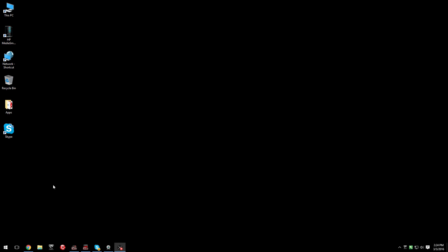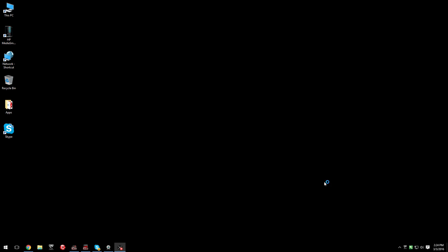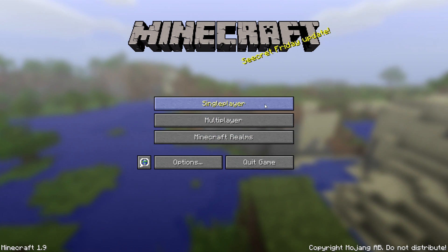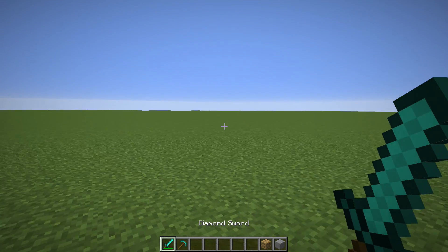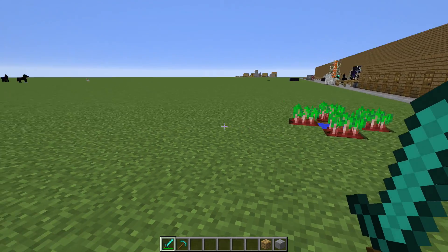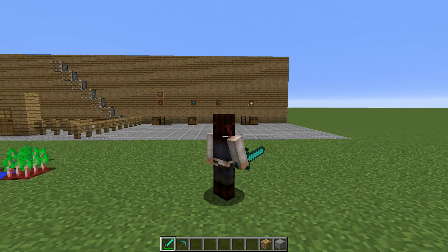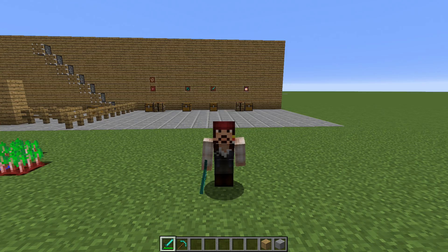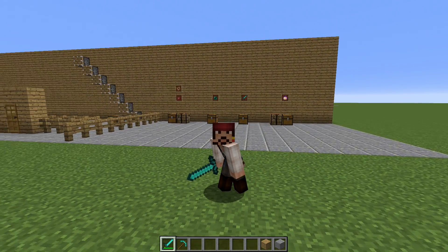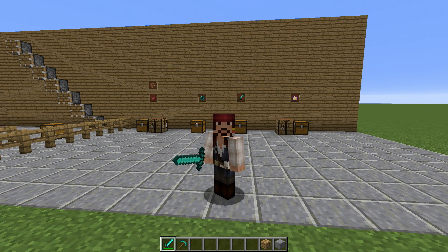Close the program, relaunch Minecraft. And you can see right there in the corner we're running at 1.9. I'm running at 32 chunks loaded, maximum frames. And voila, problem solved. Way easier than I made it — I made it so hard on myself. I thought I broke Minecraft. I only do that with bombs and nukes in other worlds.